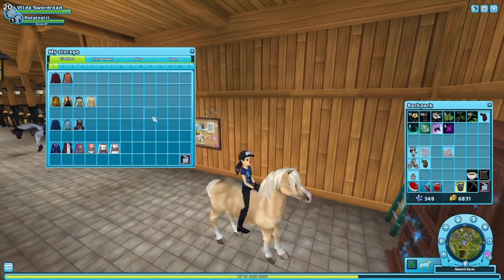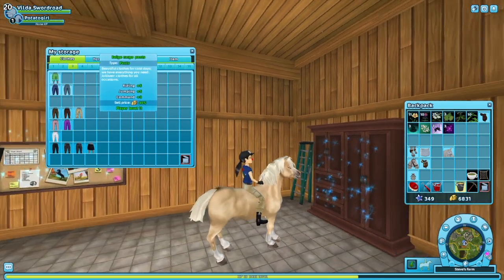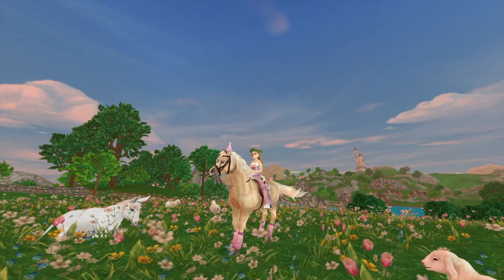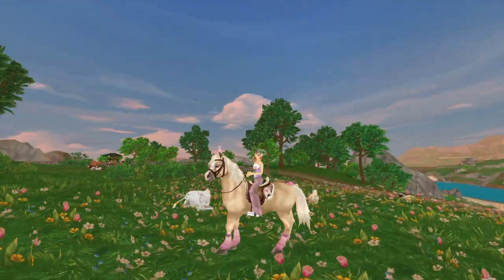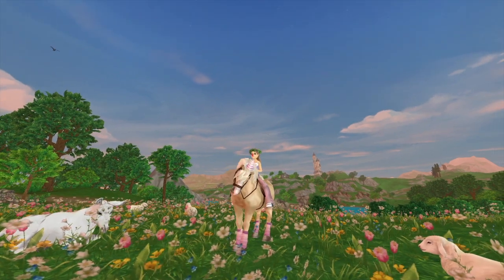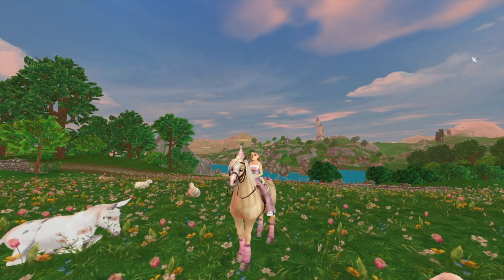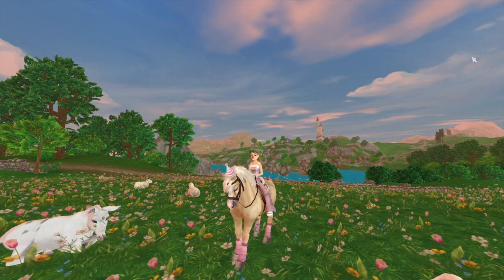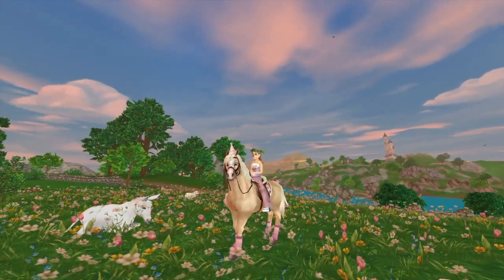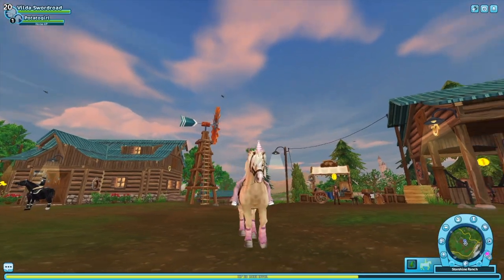I'm gonna try to make an outfit now and I really don't have a lot of clothes on this account so I may buy something. Okay so guys, this is the outfit I made and I think it's pretty cute. I know all the pink colors don't match and stuff like that, but I think it turned out pretty cute without using a lot of star coins. I used 319 star coins to buy the horse top and leg wraps, which is not bad at all. I really like this outfit and I'm probably gonna wear it when I do Soul Riding.